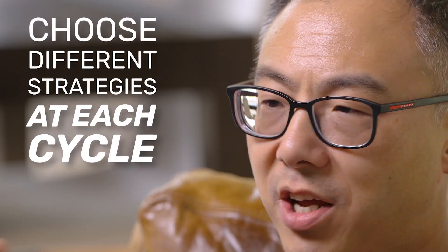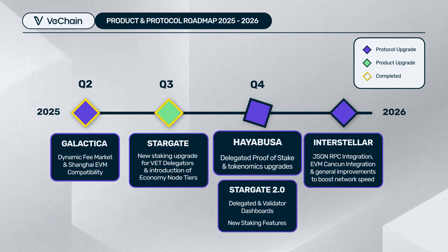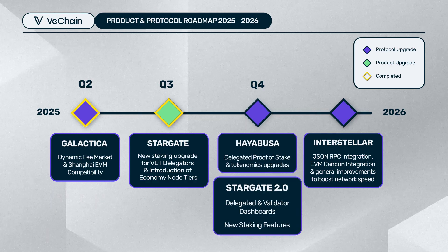That will be the major change. It opens up the door for each validator and delegator to make different strategic moves every cycle. In terms of the locking period, there are three options for both validators and delegators: 7 days, 15 days, or 30 days. If you're confident about your holding and strategy, you can lock for 30 days. If you need flexibility, you can lock for 7 days, or choose the middle option of 15 days.